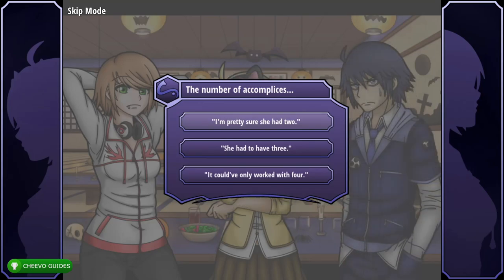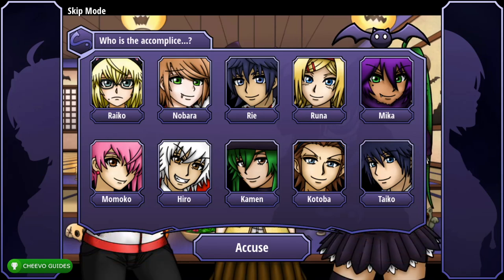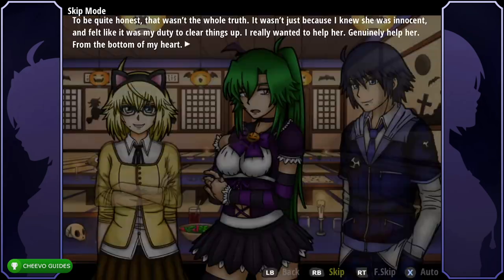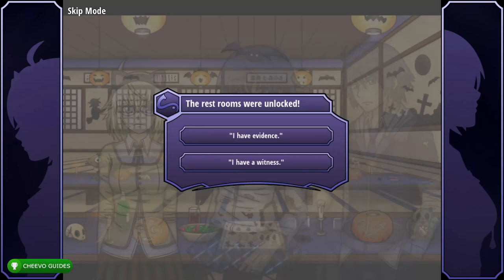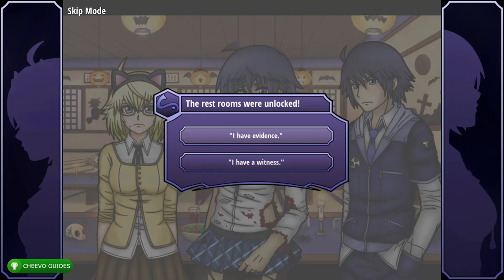Select 'I'm pretty sure she had to.' Select Raiko and accuse them, then Kotoba and accuse them, then Raiko again and accuse them. Then select Hero and accuse them. Select 'I have evidence.' From Clues and Evidence select the locked rooms, Show, then back out. Press the second page, Glass Table, and Show.